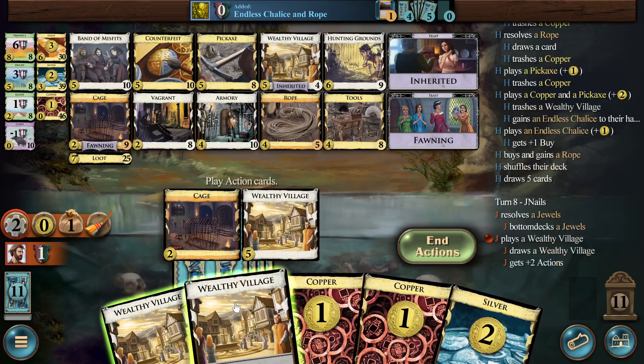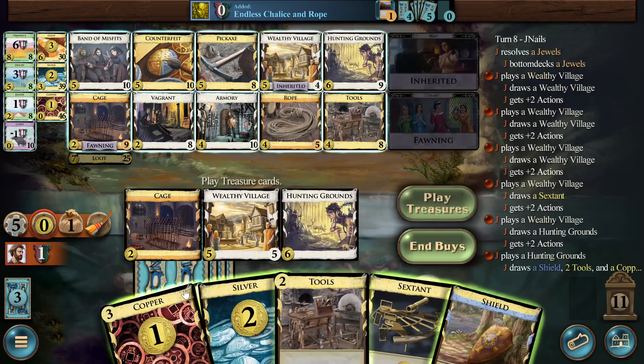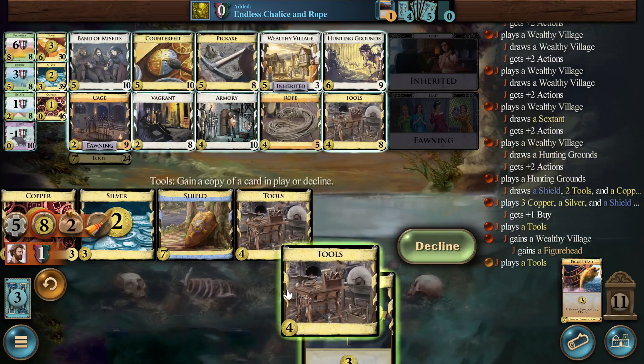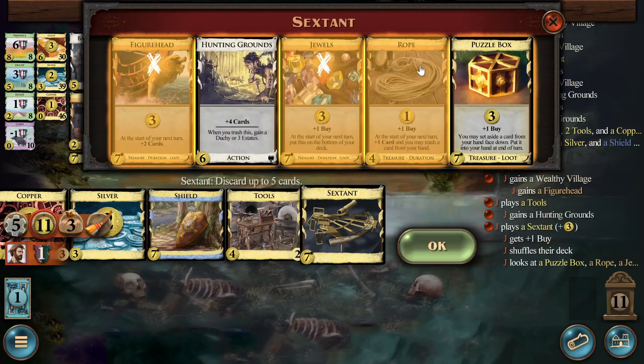The bot has two pickaxes already — that's a lot of pickaxes. Where's my hunting grounds? Okay, there we go. I was trying to avoid the scenario where I find all wealthy villages and no hunting grounds. A great loot here would be insignia to top-deck stuff, but actually sextant for once ever is going to be kind of useful here. I can gain a wealthy village and a hunting grounds and then use sextant to top-deck them.